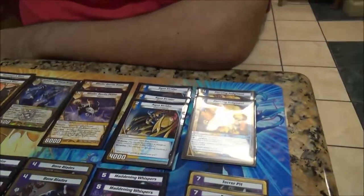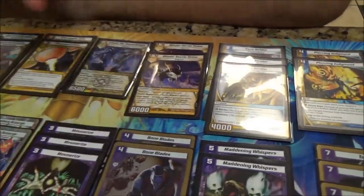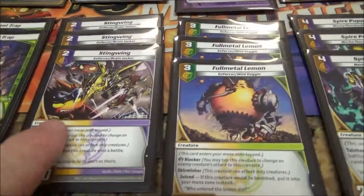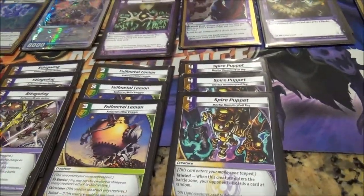Aqua Strider — pretty much the best blocker in the game. Yeah, pretty good blocker. Enforcer, Evo, Evo — yeah, that's a cool tech. I like that for evolving, evolving and not this guy.